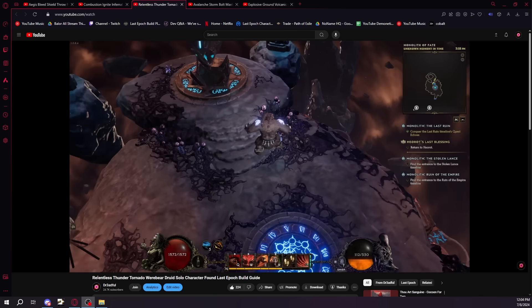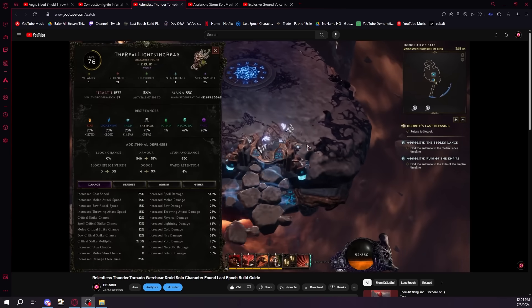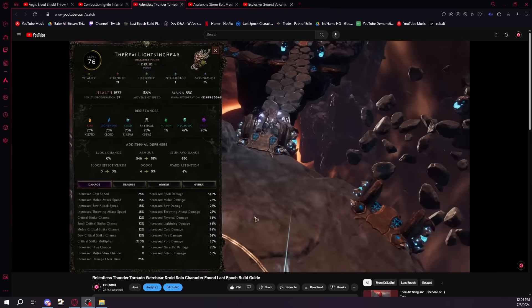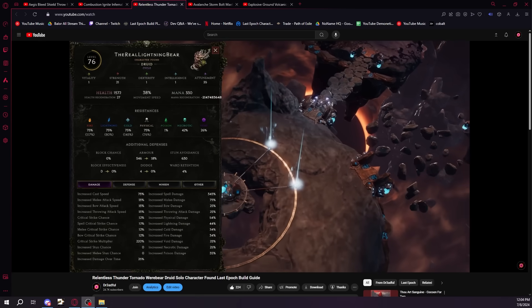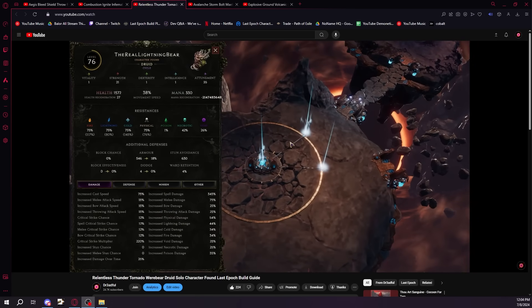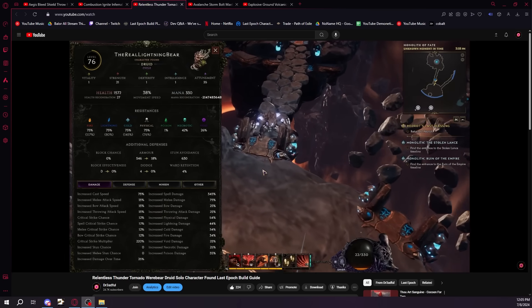The leveling itself was kind of scuffed because you have to play with totems until around level 40 to 50, and then swap into the Lightning Bear setup. I would suggest leveling that way. But once you actually get the Lightning Bear stuff set up, it feels great — just phenomenal. The damage is phenomenal.